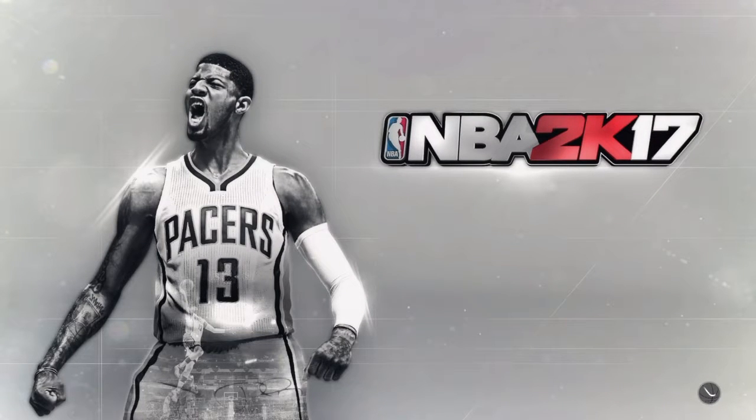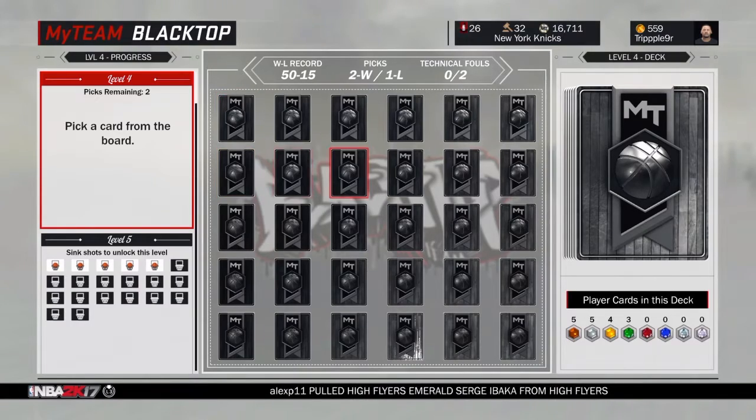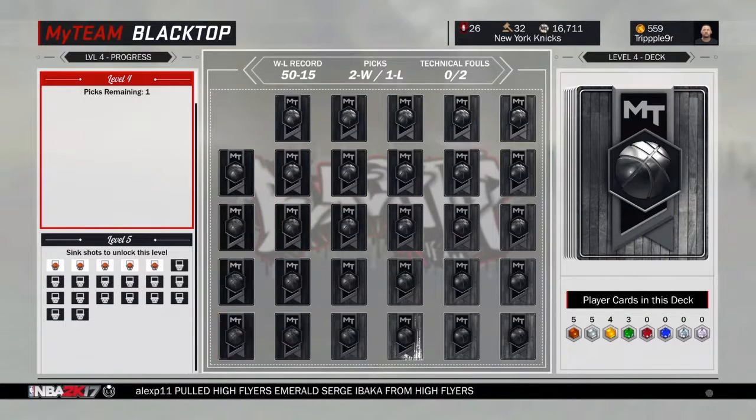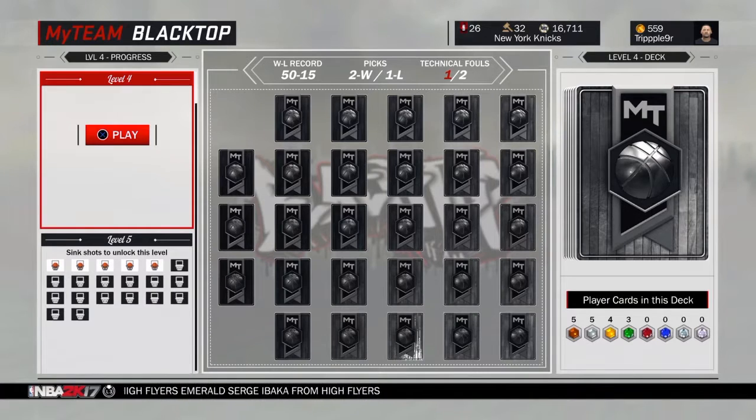I can't show you guys the stats, so let's hit the board — I'm going to show you guys what I get. Like I said before, if you know how to get this Pink Diamond Elgin Baylor, let me know. I don't know if it's part of the collector reward — I know they have a few Lakers up there for the collector rewards. I get a shoe and a technical foul. I freaking hate technical fouls — it resets the board if you get two. If you guys enjoyed the video, like, comment, and subscribe. I'll be back with some more MyTeam videos. I'll see you guys soon — leave a like, peace.